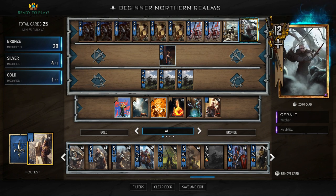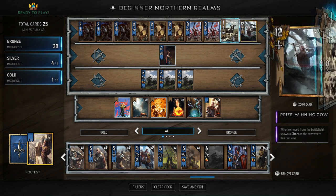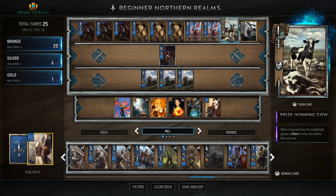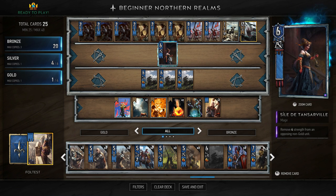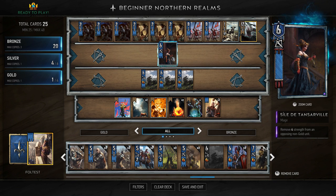We have Geralt - standard Geralt - just because it's the only gold card we start with. There's also Prize-Winning Cow; it's a one-strength unit but when it dies or is removed it spawns a Chort with nine strength, so play it in round one or two. In Northern Realms you get a six-strength silver card that removes four strength from an opposing non-gold unit, so the net change is ten strength - a bit more interesting than the standard ten-strength unit.